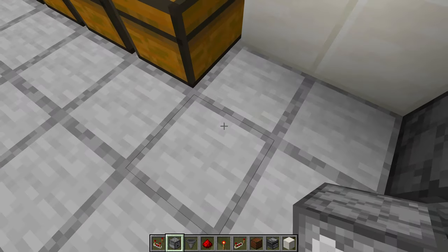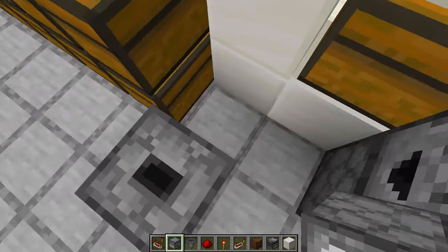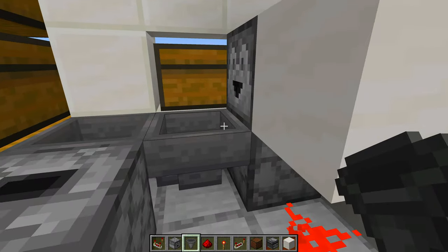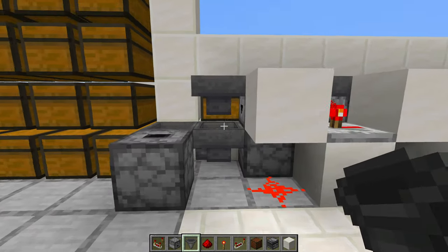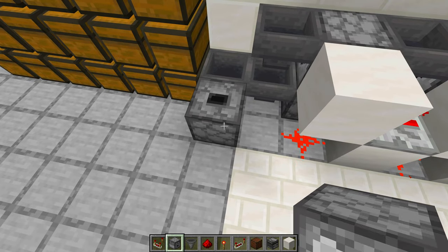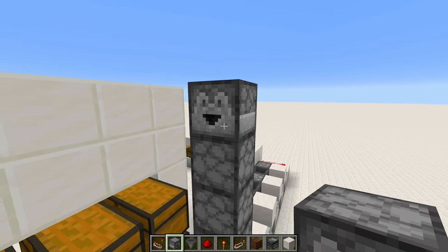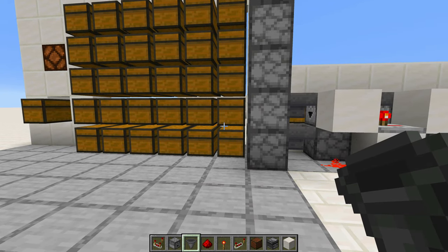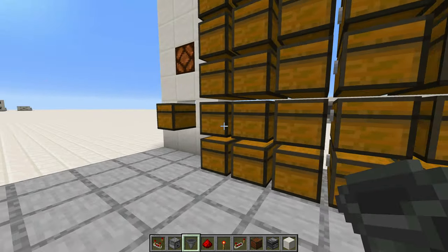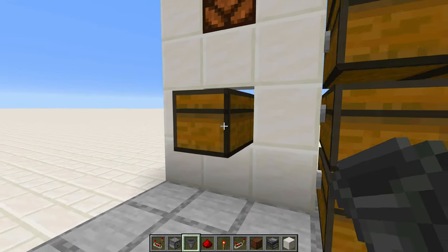Now build up this section. Start diagonal from the chest and from this spot, and place a dropper facing upwards. From that dropper, place a hopper pointing into it, then another hopper pointing into that hopper. Then place another hopper pointing into this chest, so the flow of items goes out of the dropper, down here, and around this corner into the dropper. Keep extending these droppers with ones facing upwards until you get near the top, where the top one goes in this direction. You can keep building up these modules if you like — just make sure one of those droppers or hoppers feeds into the final one at the very end.